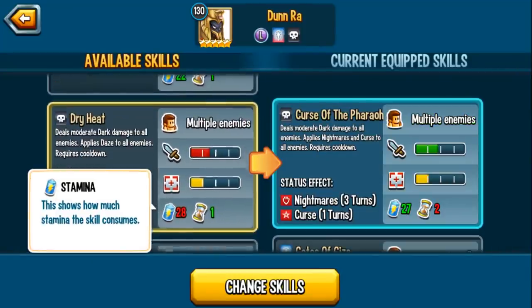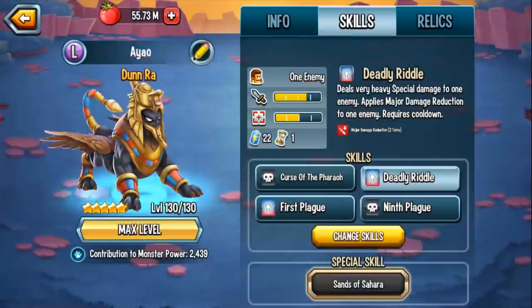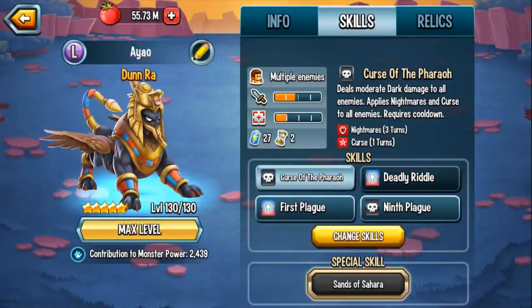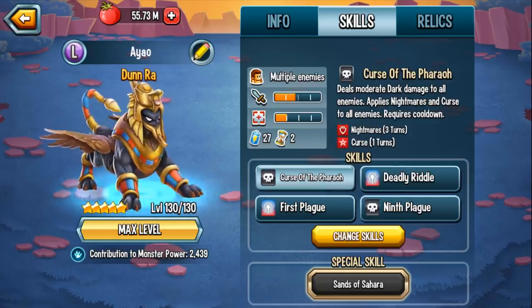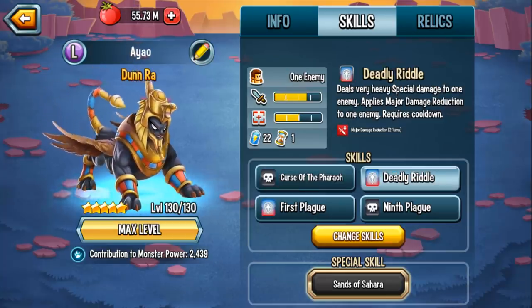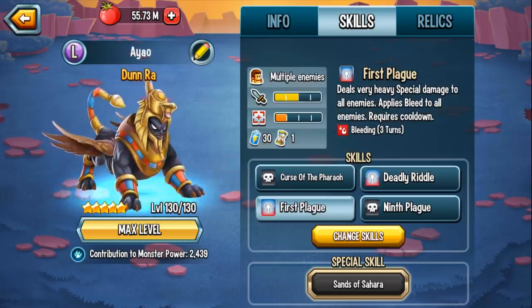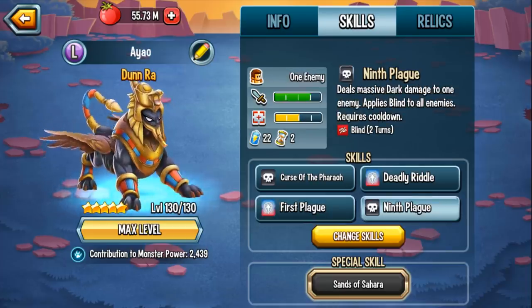Her other skills group 4 skill is Deadly Riddle, so let me swap this out. This skill set right here — Curse of the Feral, Deadly Riddle, First Plague, Ninth Plague — this is Dunn Raw's skill set 4. At rank 1, at level 105, you get Curse of the Feral, AoE Night Merchant Curse. At rank 2 you get Deadly Riddle, a single damage with major damage reduction that reduces damage output by 50%. Then you get First Plague, AoE Bleeding, and your last skill is Ninth Plague, an AoE Blind.